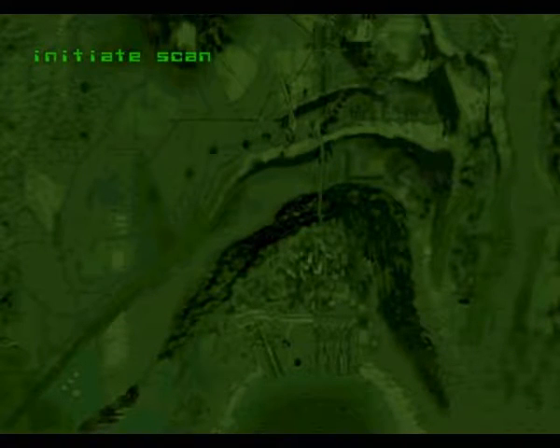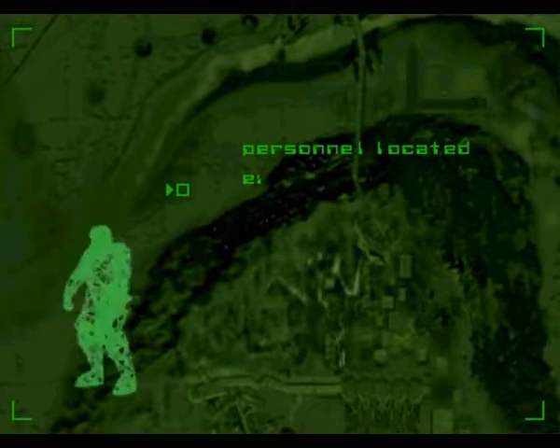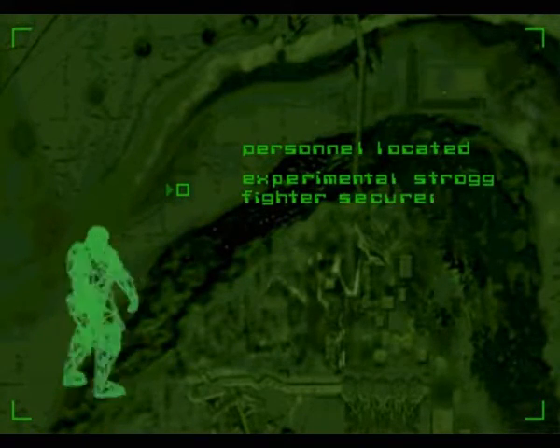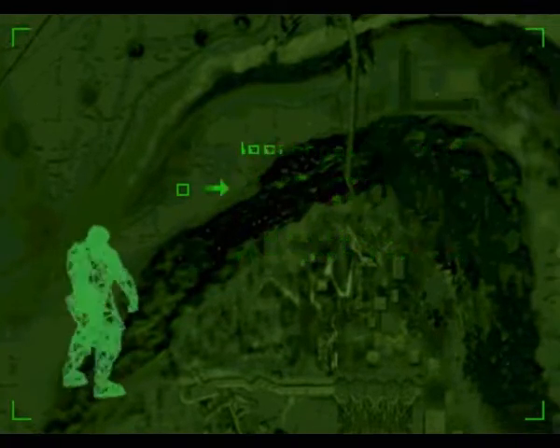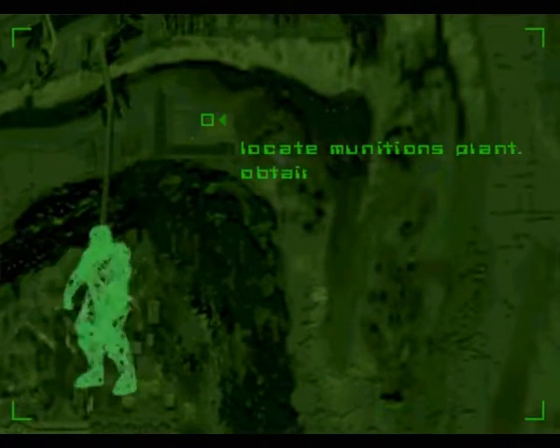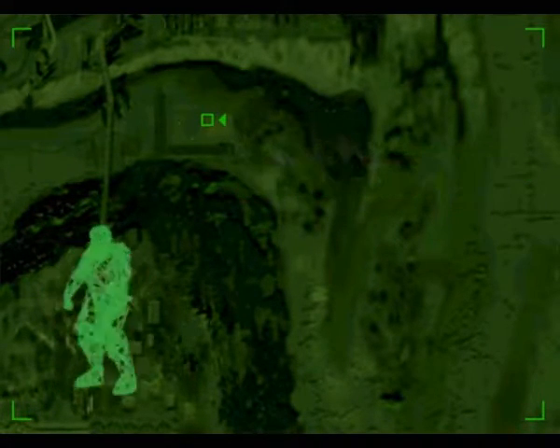Initiate scan. Order. Personnel located. Experimental strong fighter secure. Now exiting. Research anchor. Okay, munitions plant — obtain the anti-matter core and contain the pump. Then transmission.